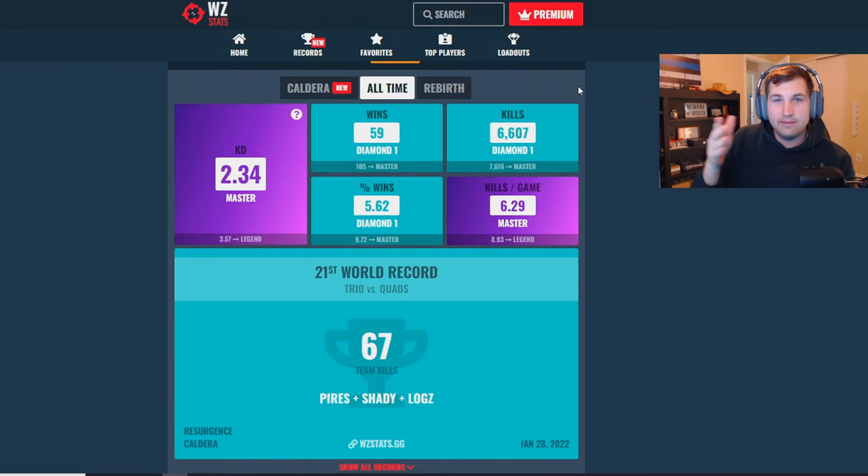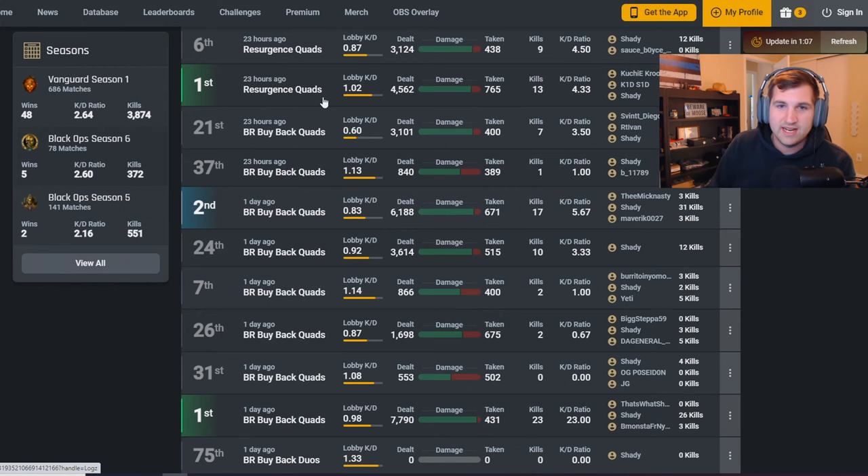Another feature why Warzone Stats might be better is that on your account it shows your personal records — it shows me all my records, 21st in the world for Trio Quads, 24th in the world — so it shows you all the world records that you actually made or broke. Now I want to get into how both of them compare games, because one game on COD Tracker is completely different than a game on Warzone Stats. To compare the accuracy of both websites, I'm going to use this game right here as an example — we actually won the game, I got 13 kills.